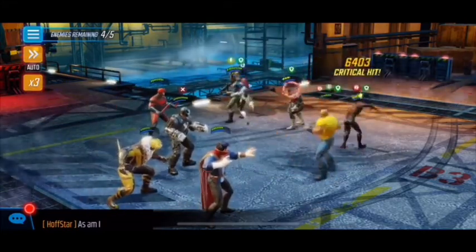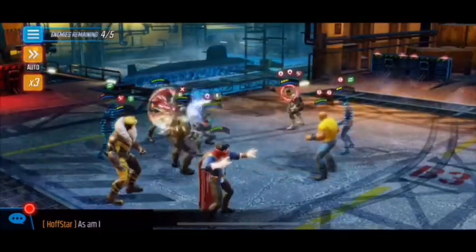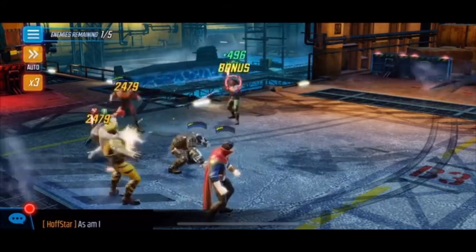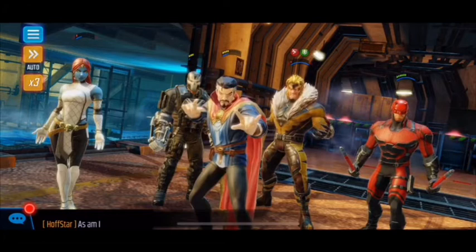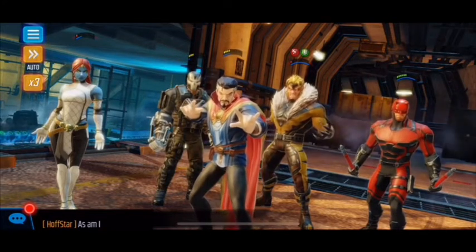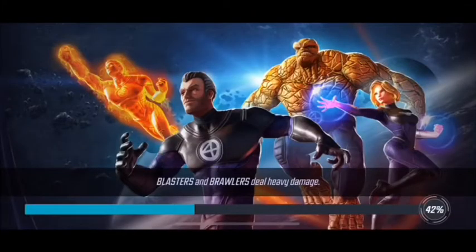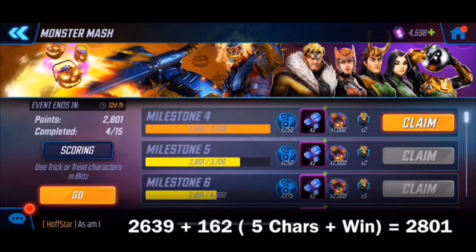Kingpin is not very offensively oriented — he's good for buffs with a Villains team but put him with characters he has no synergy with and he'll lose. The AIM team is another good one for losing — they're crappy and low right now. After a lag issue we got the win, so let's jump back to the milestone — we had 2639 before and now we've got 2801, a total of 162 points confirmed.